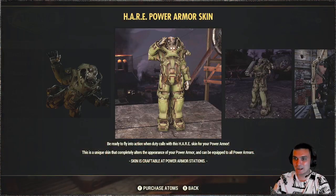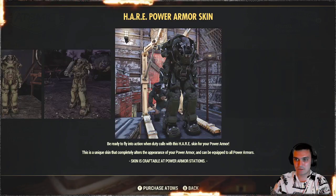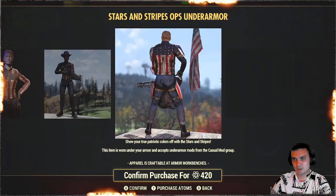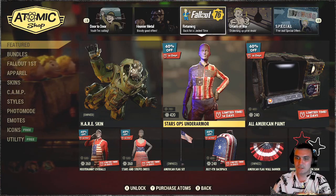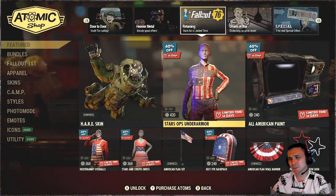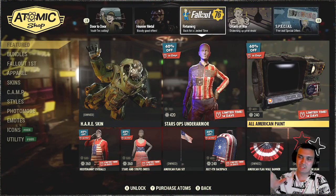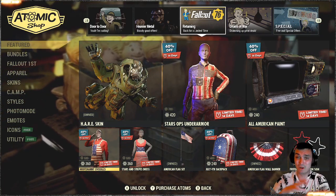Hair skin — I like it, and I believe the skin was broken. I'm not sure if it was fixed or not, because it didn't quite protect you from radiation. But visually it's actually pretty cool. This is an Under Armour — 420 atoms for an Under Armour, no thank you. I had this on PC. Even with a 40% discount, to be honest I wouldn't buy it. I still like just the Black Pip-Boy — that's my favorite skin I bought — it pretty much matches with whatever outfit.